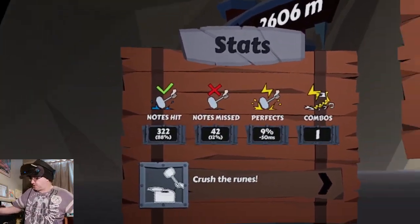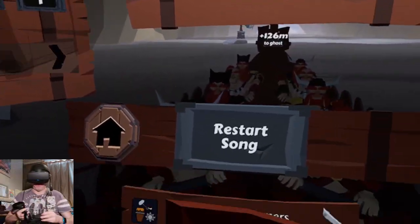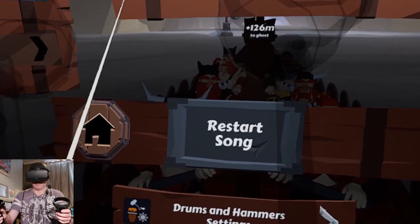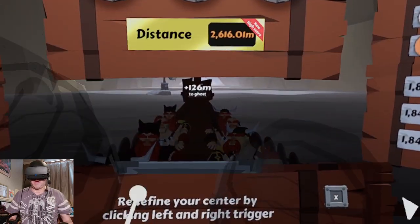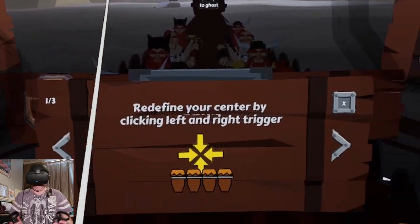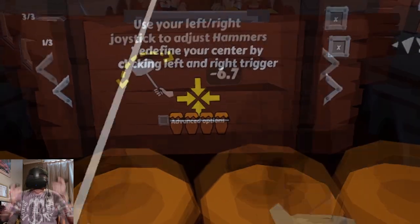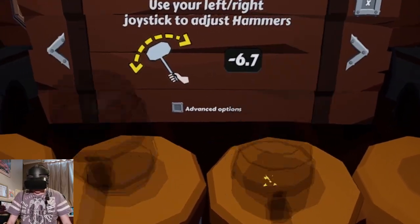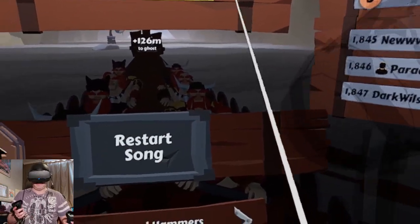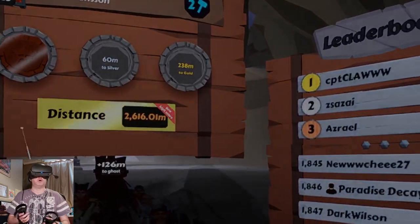I need to be really careful with my PC — I don't want to be swinging out and hitting it. Make sure you've got nothing around you. I'm just going to reconfigure my view again with the new chair. I need to be really careful when I hit this drum on my left — my fireplace is here. You need to get yourself really comfortable in the game. Let's go to the main menu and try a new song.